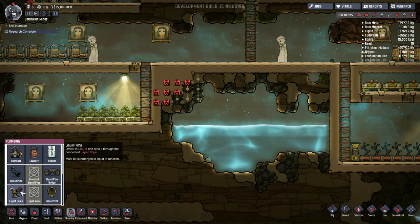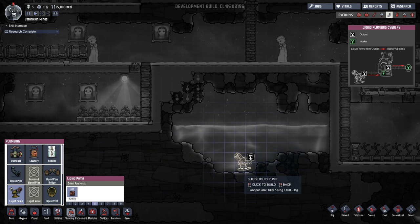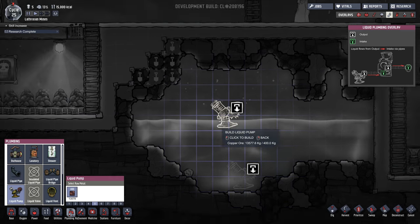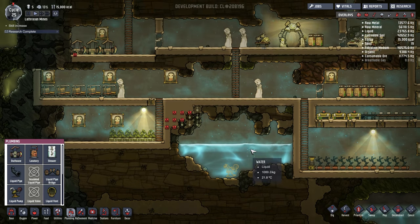We need the liquid pump to begin with. This does need to be completely submerged — not just partially with the bottom section in the water. Also, because this is the lowest point of our water reservoir, it will always be able to pump out water, which will be very handy indeed.